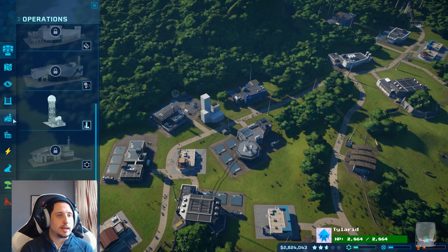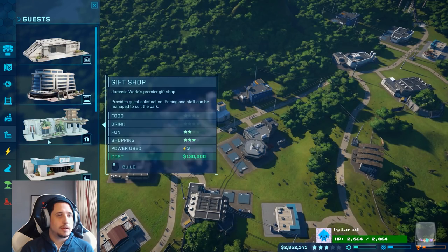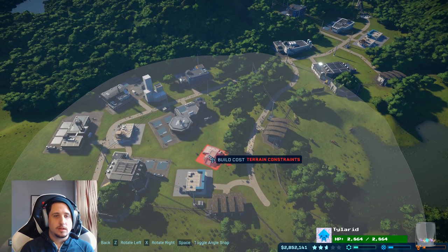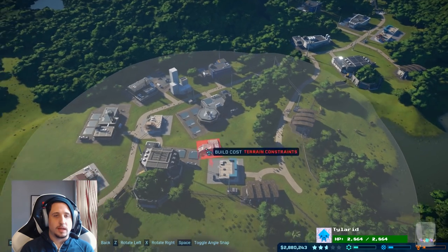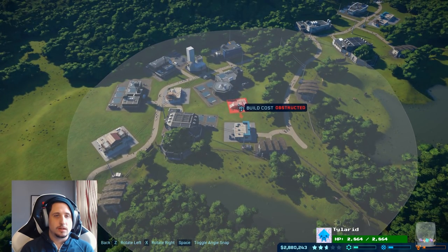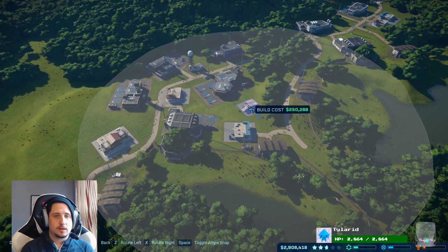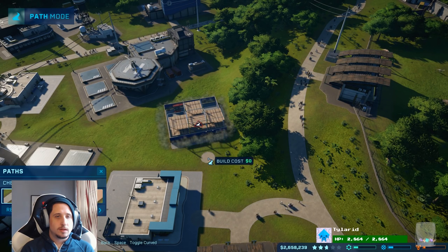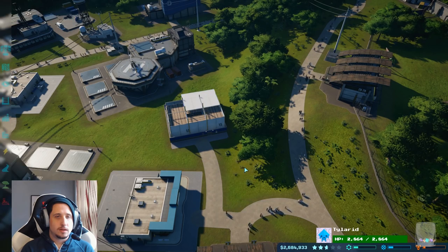And then we also need to make an emergency fallout shelter or something, right? For guests. Emergency shelter. So this is like for all the guests who would be at any of the enclosures. This one just barely gets to there. Yeah, that might be the perfect spot, actually. Cool. Neato.